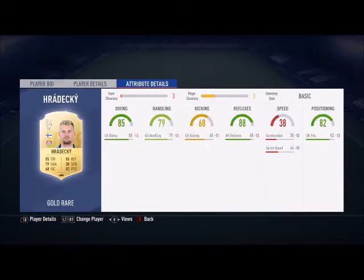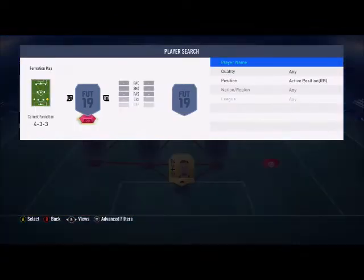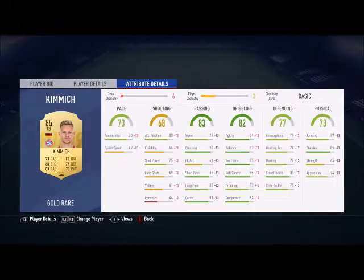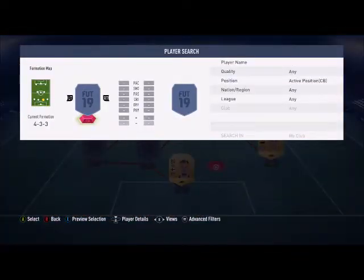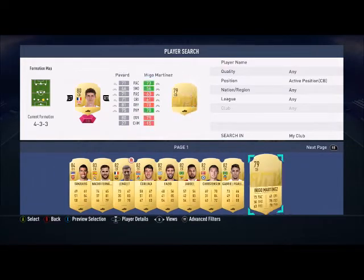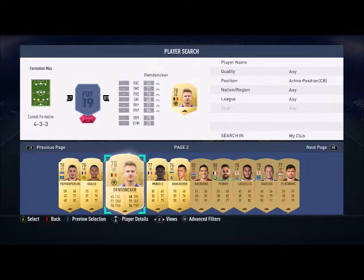Don't forget to hit the like button below. Right back is going to be Kimmich — one of the most expensive players in this team. Right center back is going to be Pavard, as you can see: 71 pace, 81 defending.